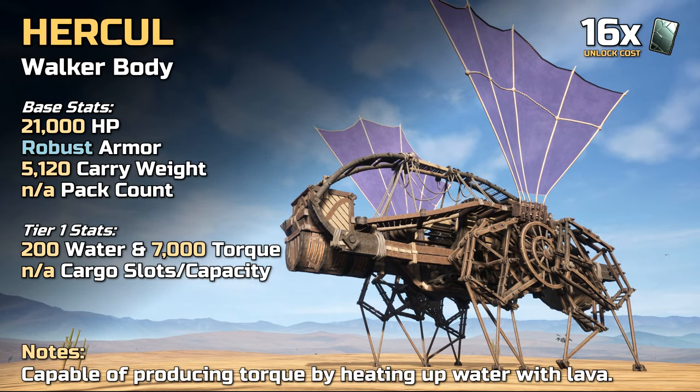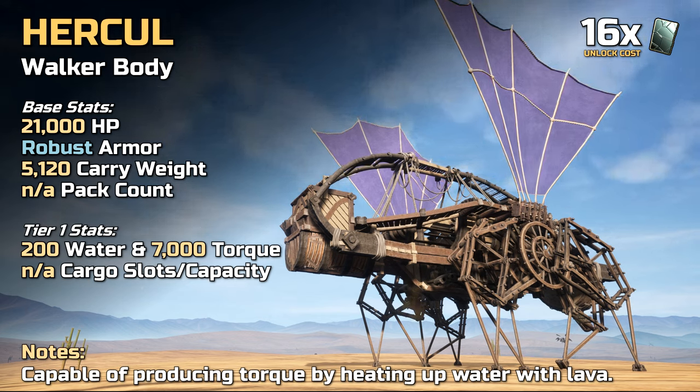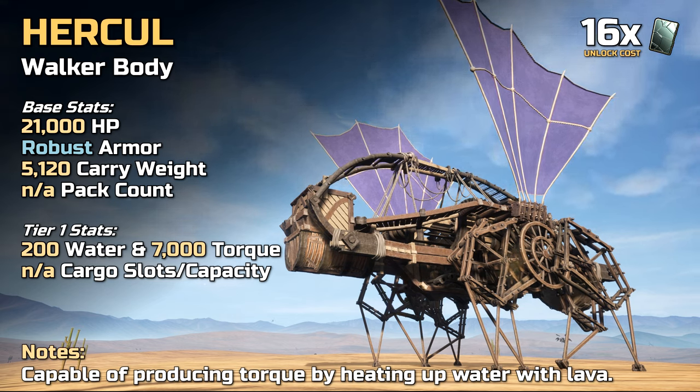Let's have a look at the walker's base stats and unlock costs. The Hercule walker is a specialized walker and can be unlocked with 16 tablets. Tech tree wise, you'll find Hercule once you unlock the steering levers and tool pot, both of which can be unlocked after the dig.